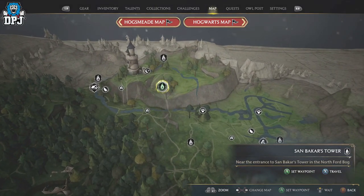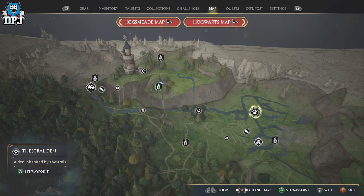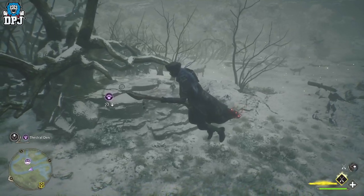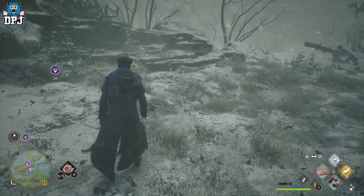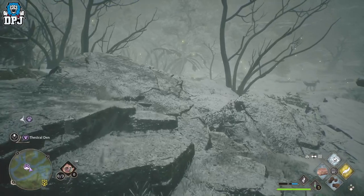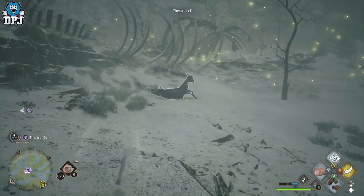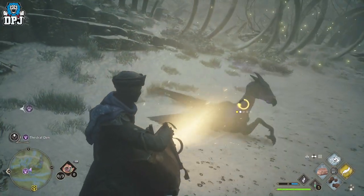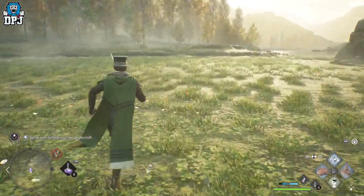If you don't know what Fwoopers are, you'll see them on the map. They can be a little tricky to capture, so here's a tip: use Levioso — put it on a spell diamond, the same one you have your nab-sack on. Also use Disillusionment to go invisible, because if they spot you they run and fly away. Go invisible first, use Levioso to stun them in place, and then simply capture them. You'll need to get both a male and female.